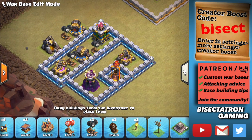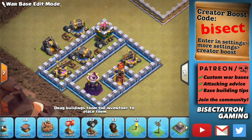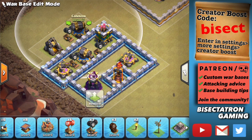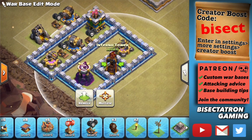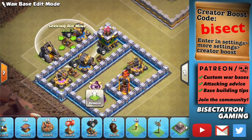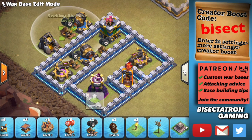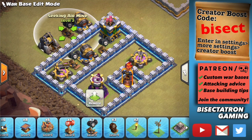Starting with the first tip — and perhaps the most obvious — let's talk about the details of using Seeking Air Mines. It takes around two Seeking Air Mines to almost take out the blimp; one will take out a little less than half of the blimp's hit points. Putting a Seeking Air Mine right on the outer edge is not a great idea because people often drop one or two Test Loons, or Cocoa Loons as they're called, to soak up those Seeking Air Mines.